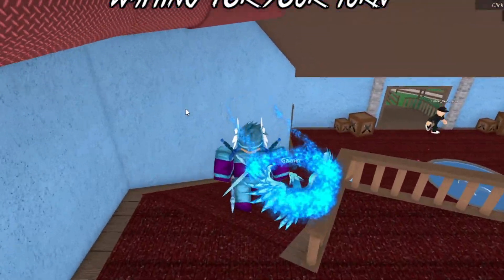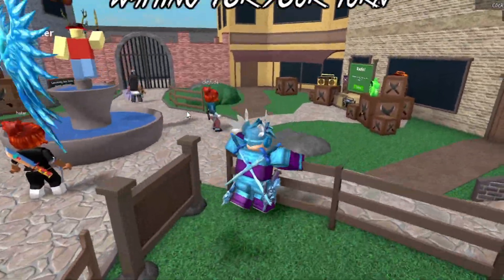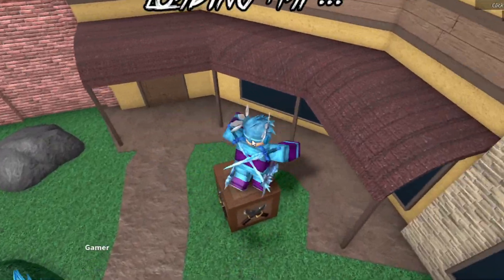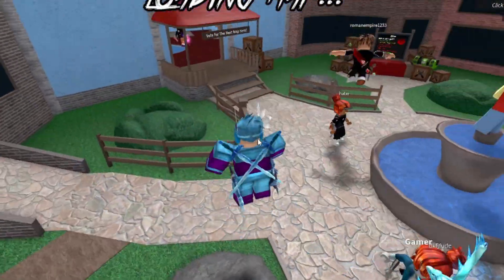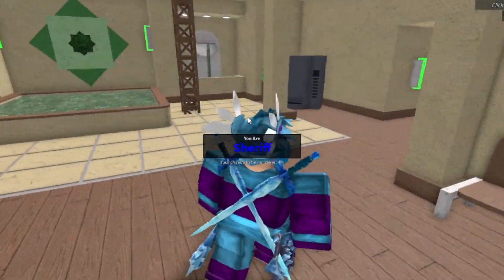The next tip is if you are the sheriff, don't worry about killing the murderer — just get coins before you die, similar to what you do as the murderer. Go around in circles. If you want to play it risky, try to survive as long as you can. If you see the murderer, you can shoot them or try to juke them out and get coins before you get killed.